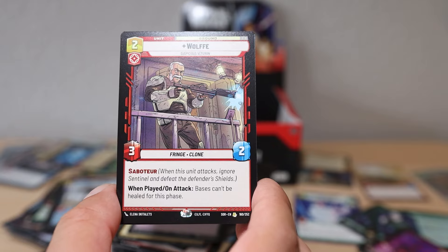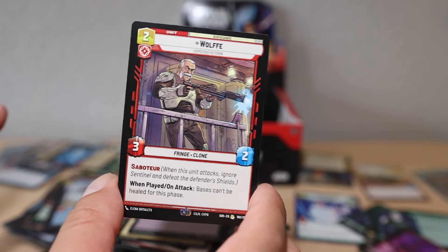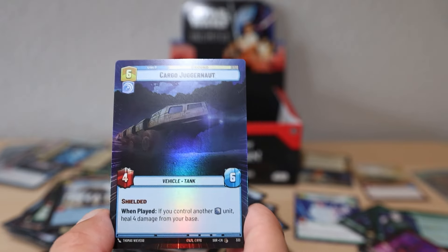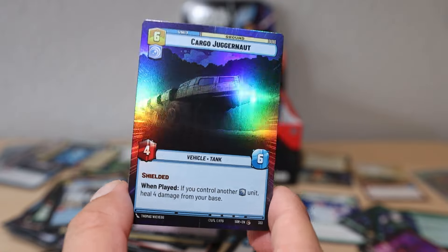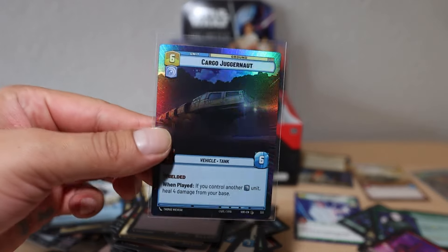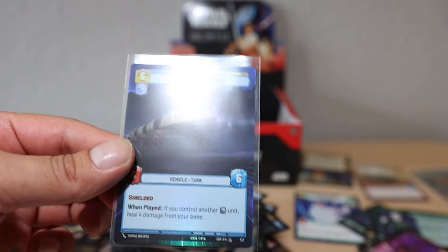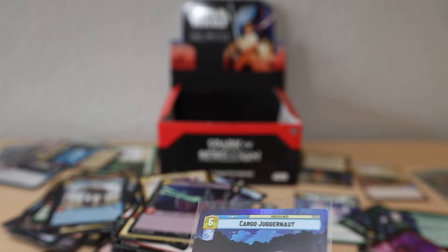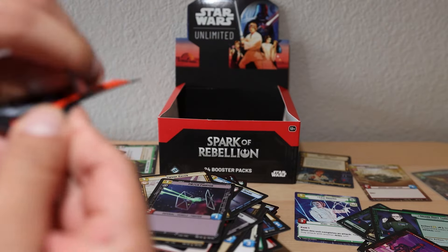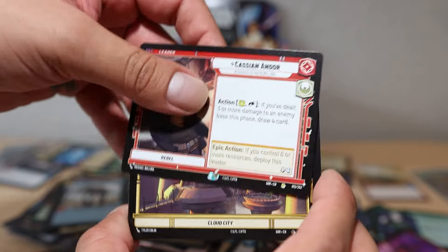AT-AT Suppressor, Wolf - hey, Wolf's a card! 'Saboteur: on attack, base can't be healed for this phase.' That's a good aggressive card. Cargo Juggernaut hyperspace foil - our second foil hyperspace. 'If you control another blue unit, heal four damage from your base.' That's a pretty sick card. Cassian Andor rare - let's go! We'll take that. Administrator's Tower.